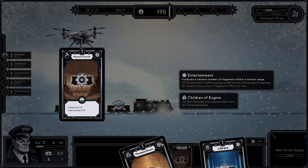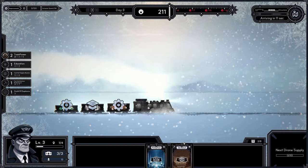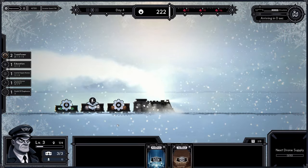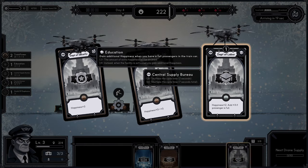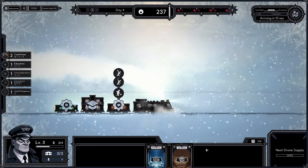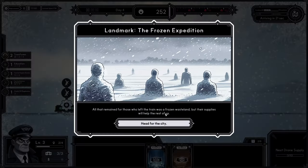For example, the manpower generator gives happiness, improvement, and we can start improving the engine. Job school gives so little happiness it's not worth it alone. Now if I upgrade this it might be good, but as it is now it's useless. Here we have department of labor — we already have one card at the same level so we can add them on top of each other and get a level 2 department of labor. I can't add another level 1 on top; I need to first get to level 2 and then add another level 2 on top.